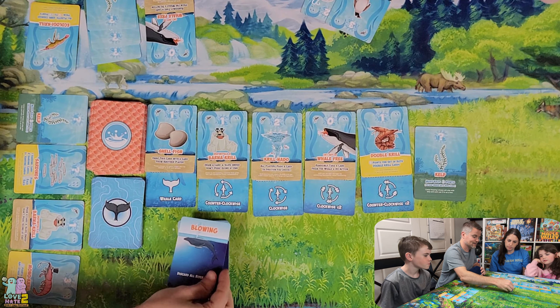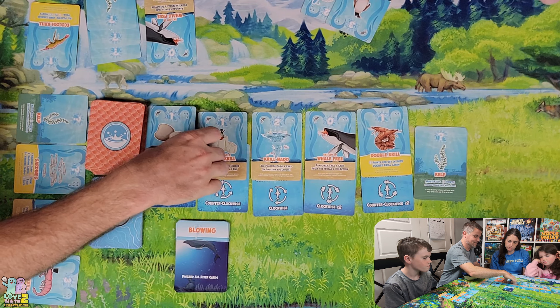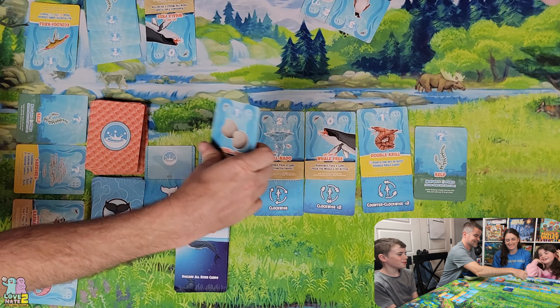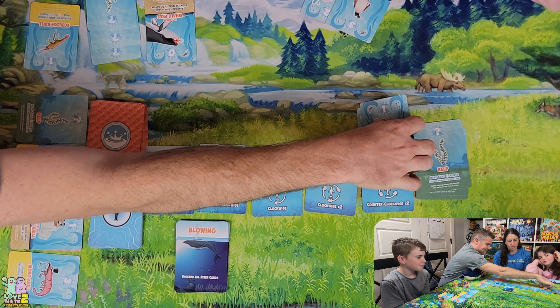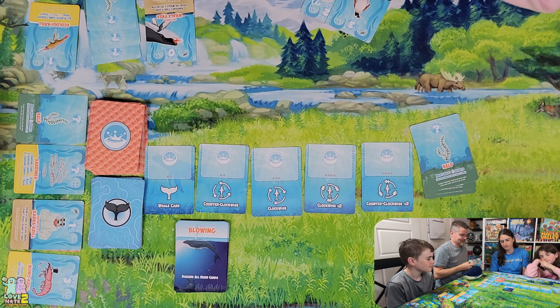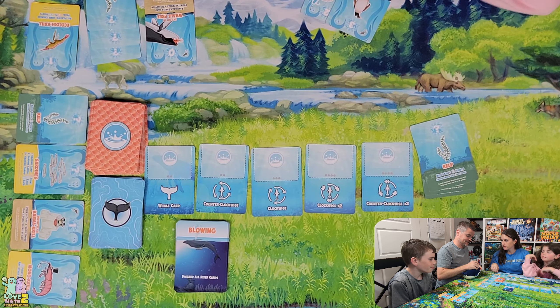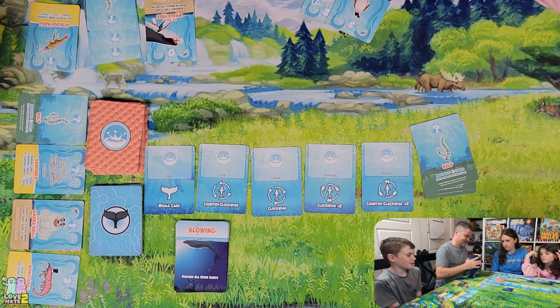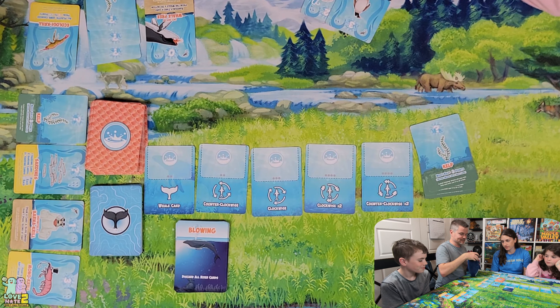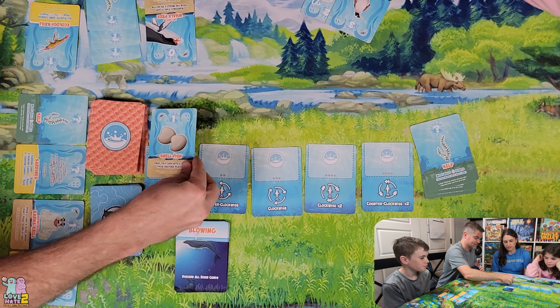Blowing — all the cards go away! The whale eats them all. But you can still get cards out of his mouth later. There is a final Krill card somewhere toward the bottom of the deck — when that comes out the game would be over. We refill the market.